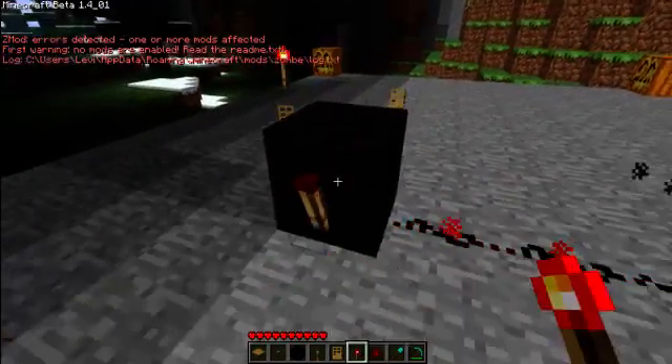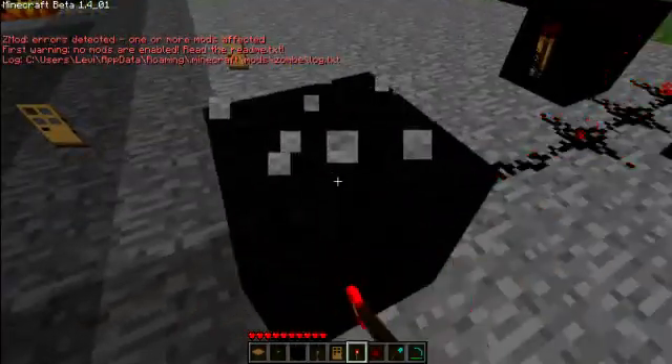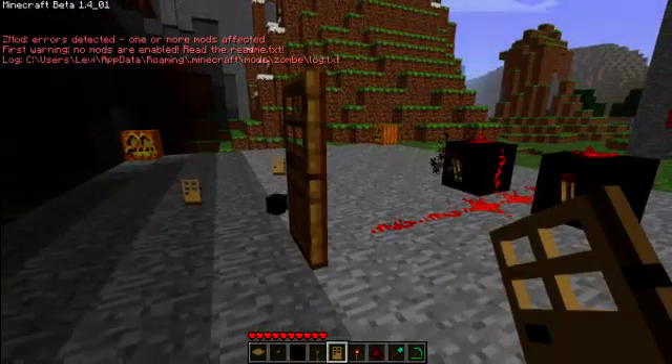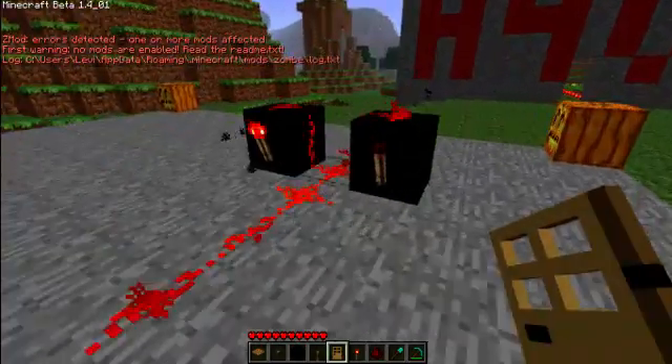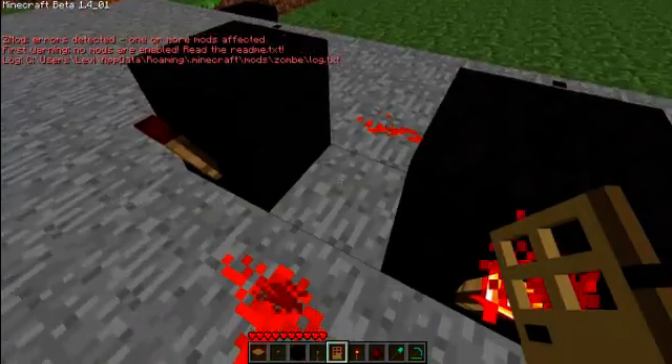Maybe if I put a torch on the side... I'll just replace the torch with the door. I think it's burning the torch out. Yeah, there we are — very, very laggy. To turn it off, just break that middle one.